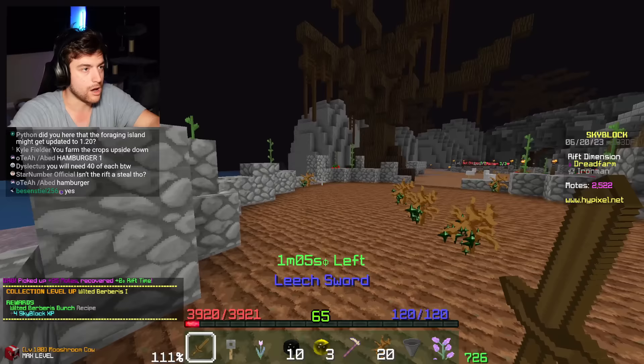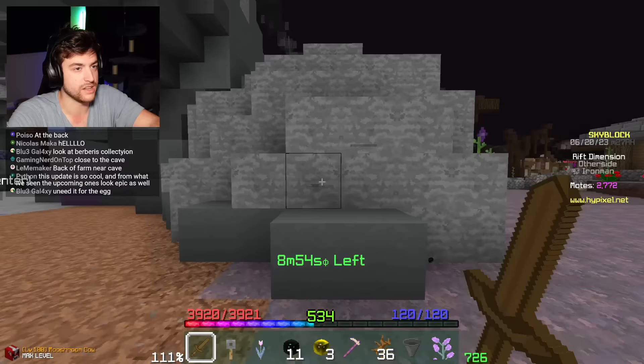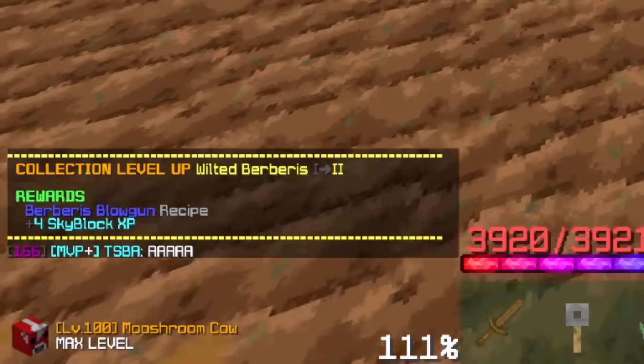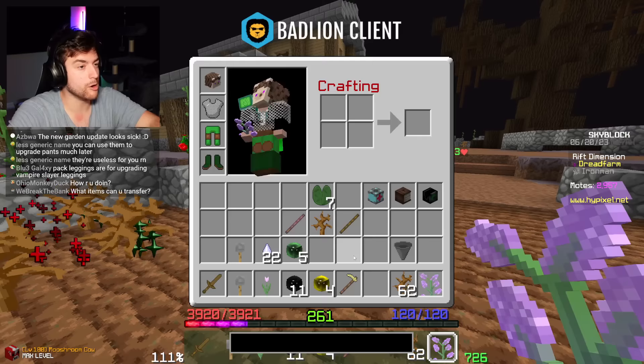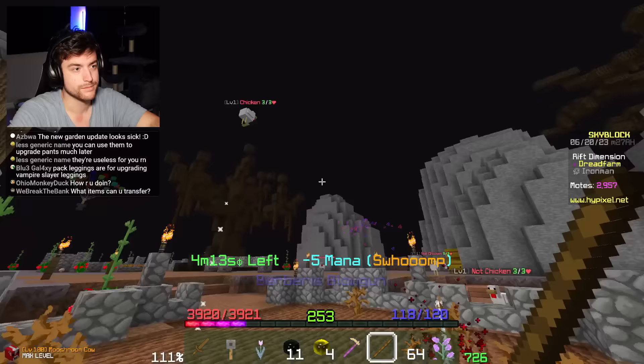Oh, there's a collection for these! Hello, Baba Yaga. Living cave requires intangibility to enter. There's so many things here to do. We also got the Berberus blowgun recipe - we made a blowgun! Cool, now we can kill chickens.